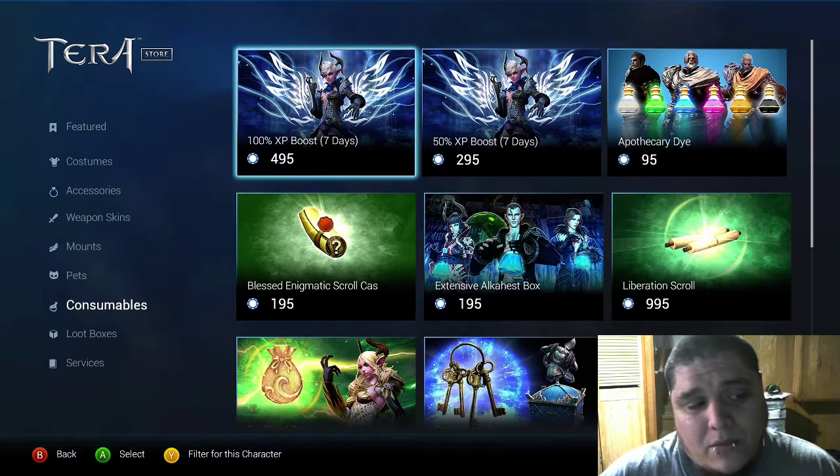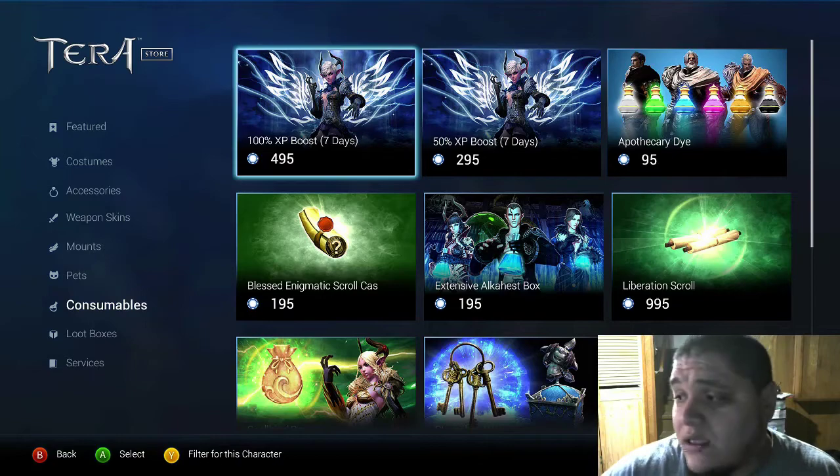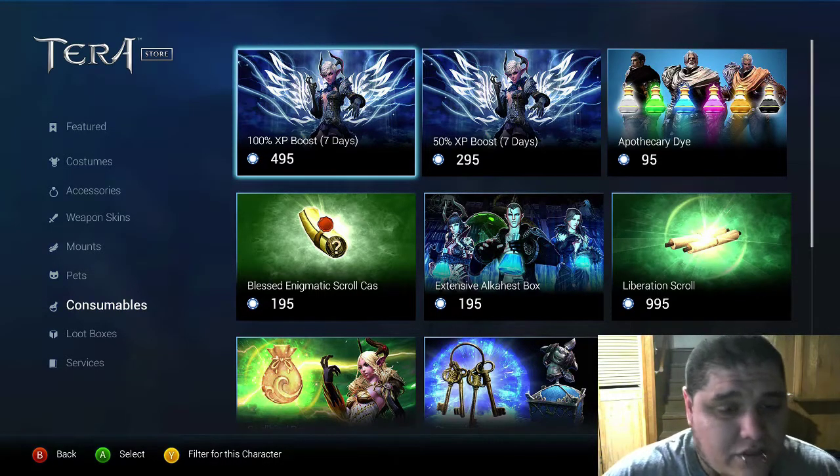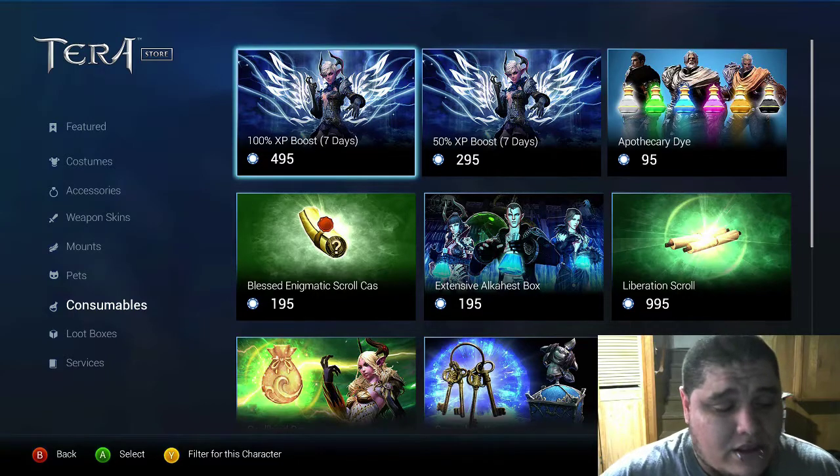...this is coming out of my own pocket, so I'm only able to do one, but I'm going to do a giveaway today. The giveaway is for the $60 Founders Pack. I'm aware it is the 30th, but you'll still be able to get three or four days out of the Founders Pack, and you'll get some great items, some EMP, and some elite status.